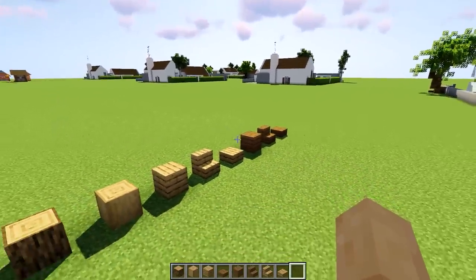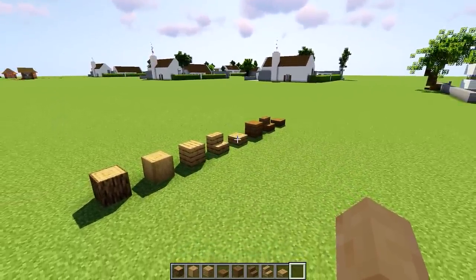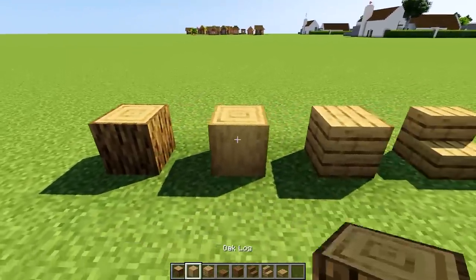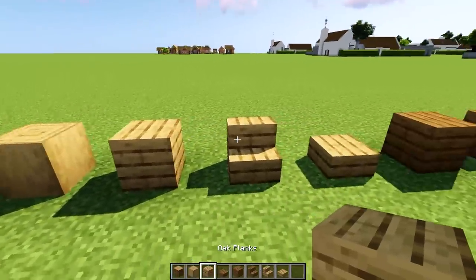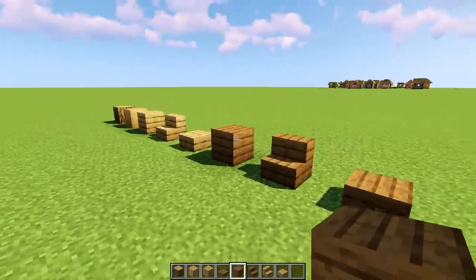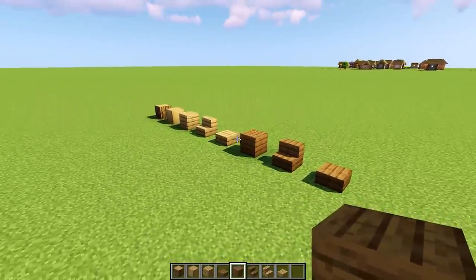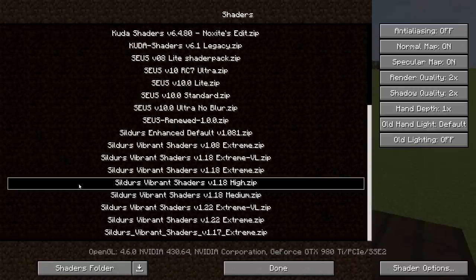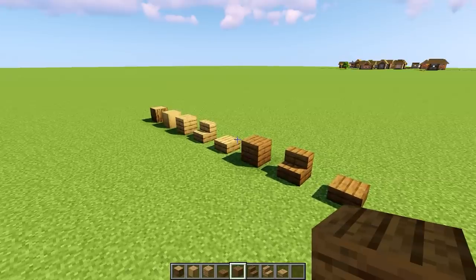This is going to be the main materials for the barn. We're going to have more than this, but if you have enough of these you should be good to go. We'll be using quite a bit of oak logs, stripped oak logs, oak plank stairs and slabs, and then spruce wood planks, stairs and slabs. We're building this on the default resource pack, and the shader pack I'm currently using is called Silver's Vibrant Shaders version 1.18 high dot zip.